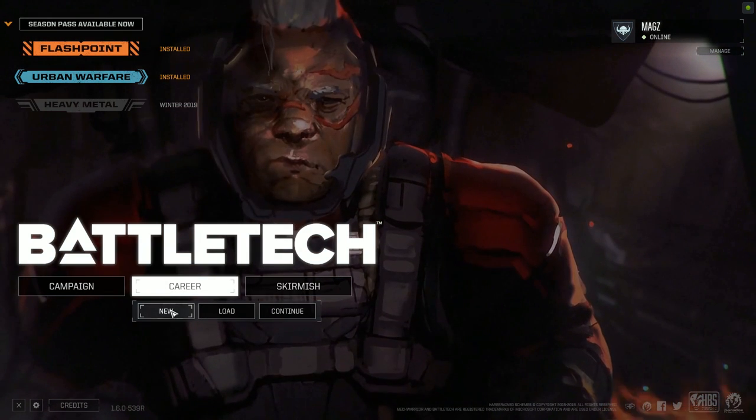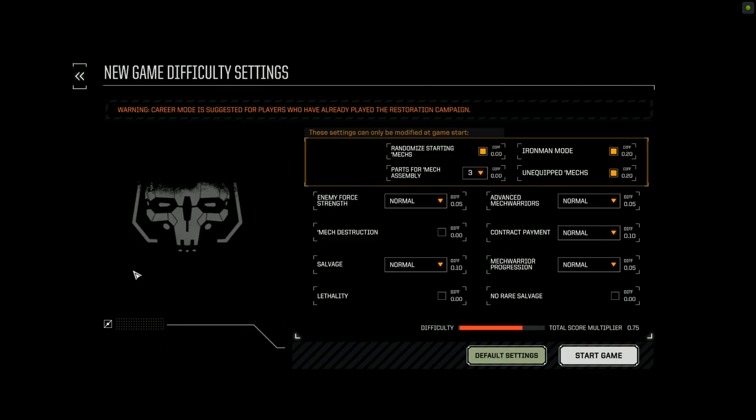In fact, one of the units — the Raven — isn't available until you've completed the campaign and essentially entered career mode. There have been some changes in the new game difficulty settings, and this is part of the free update that comes with Urban Warfare.